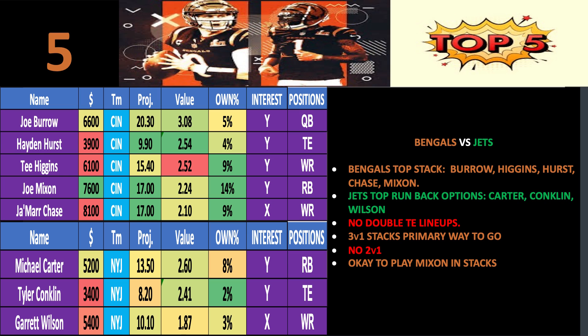Burrow, Hayden Hurst, and Higgins is a good option, or Burrow, Hayden Hurst, and Jamar Chase — you've got to pick and choose. Three-v-one options are the primary way to go. I'm not doing any 2v1 stacks with the Bengals and Jets. It's okay to play Joe Mixon in stacks with Joe Burrow — he's gotten a decent amount of targets the first two weeks, and I don't expect that to change in week 3. That's my rundown of the Bengals-Jets stack.